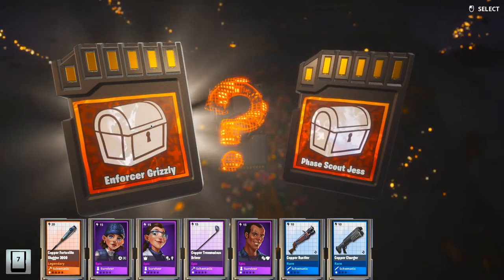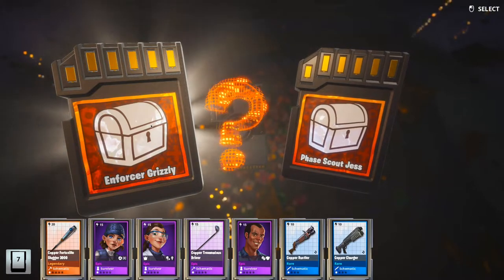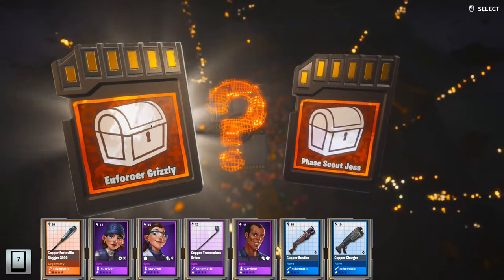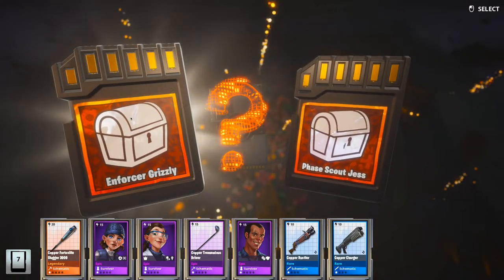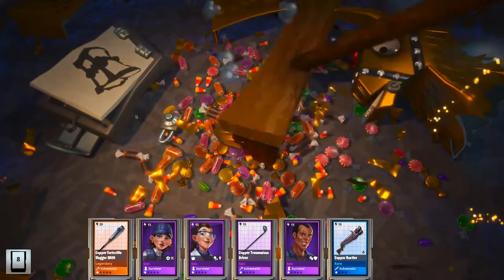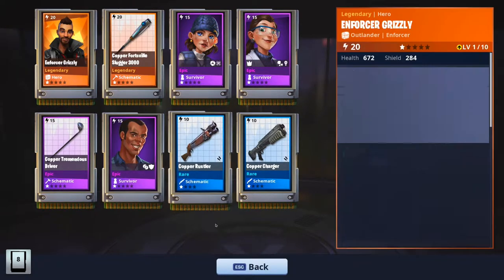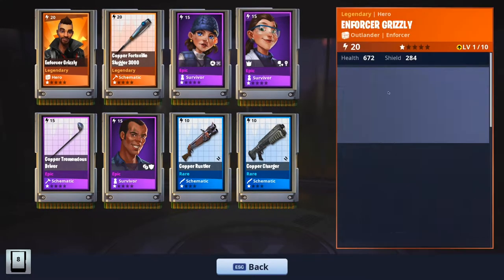So I'm not going to sacrifice having a mythic just because it's a mythic and not having Grizzly Enforcer, which is the best Outlander with the teddy. So I'm really sorry, Face Scout Jess, but I'm going to go with Enforcer Grizzly on this one because I'm mostly going to use him for everything from now on. If you saw, I'm using right now the Striker AC just because of the teddy, so this is going to be great help.